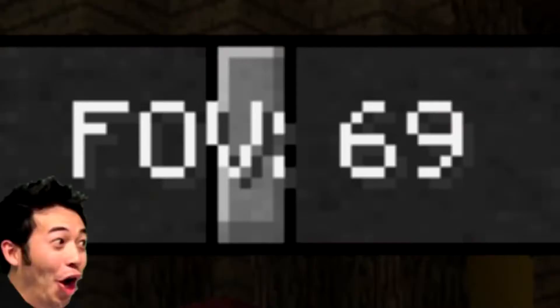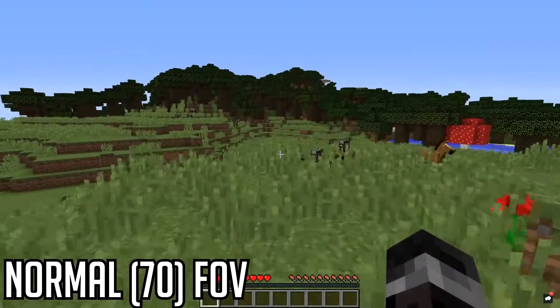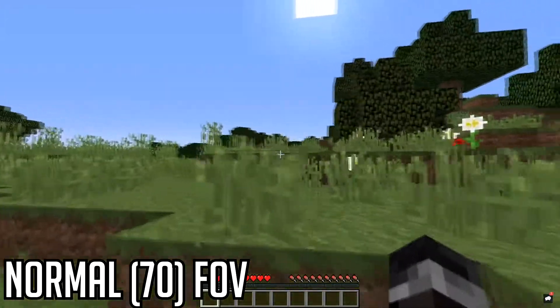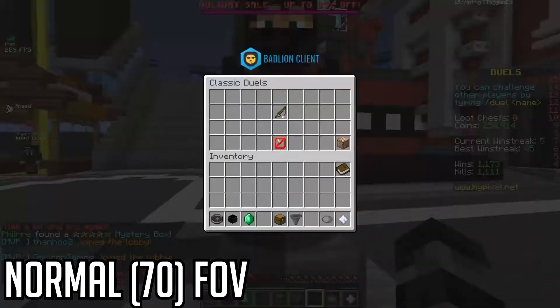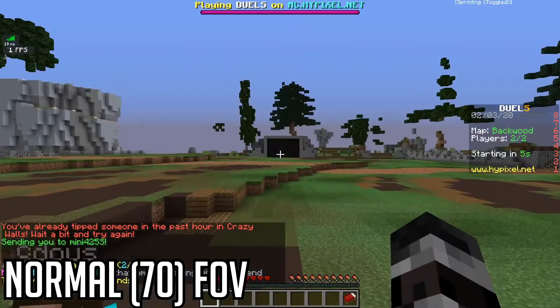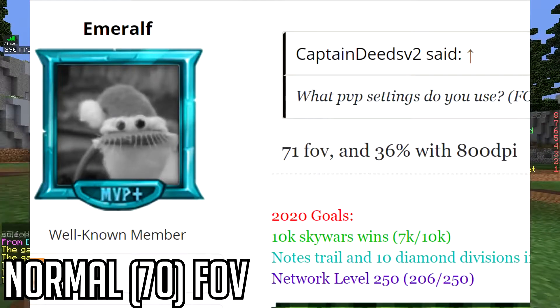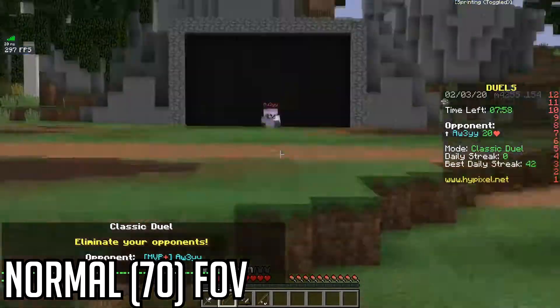69 FOV. Nice. Normal FOV. If you use normal FOV, you're either playing single player or you just installed the game. It's kind of like a sin to use normal FOV in multiplayer. Like, I've seen people use 69 and 71 FOV in real games, but never normal for some reason.